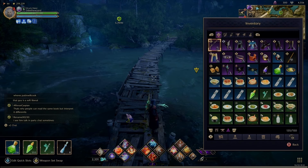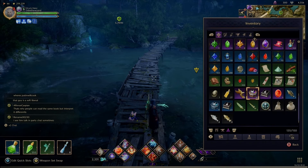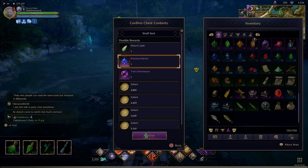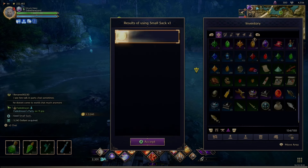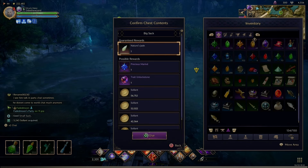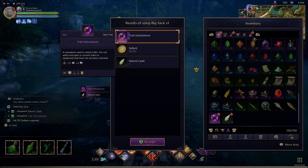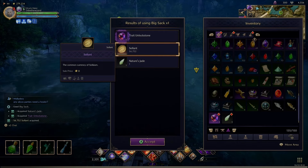Let's open these bags — only got one of each in about 15 minutes, which isn't bad, especially with the chances to get good stuff. Small bag gives a solid. Big bag — let's go! We got both of them and 56K! That's what I'm talking about.